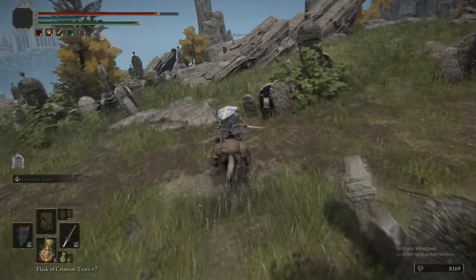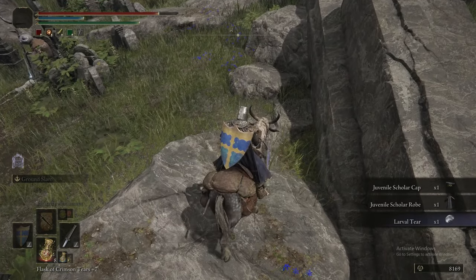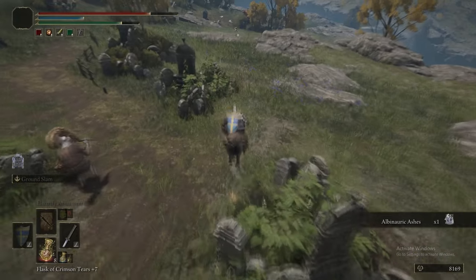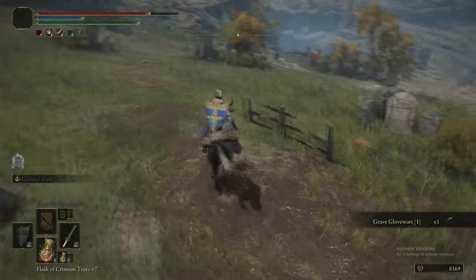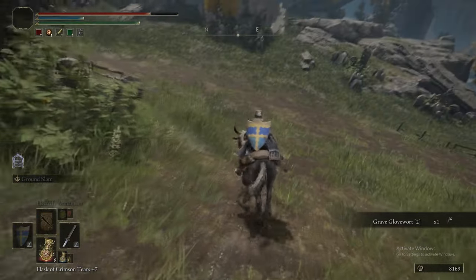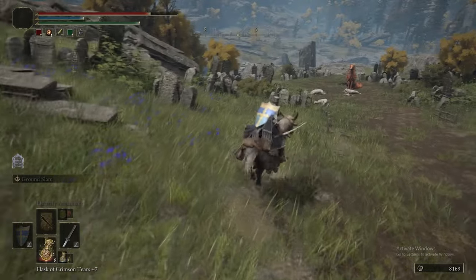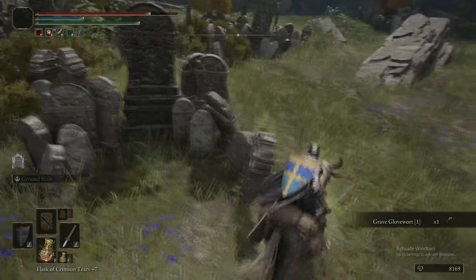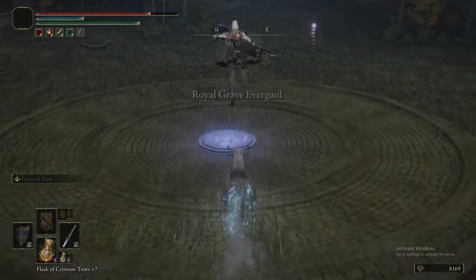One glovewart just off to the left of the path before those skeletons, one by the skeletons casting at you, something on top of a rock — Thothross Boluses, which are pointless. Going down the other way from the rock, there is one of the painting guys. We also picked up the Nokron Ashes, and the painting guy dropped a larval tear. There's another glovewart we picked up, and one more behind a Red Wolf sitting in a field — not the Red Wolf of Radagon, just some Red Wolf. This is definitely the most annoying place in the game to pick up glovewarts.